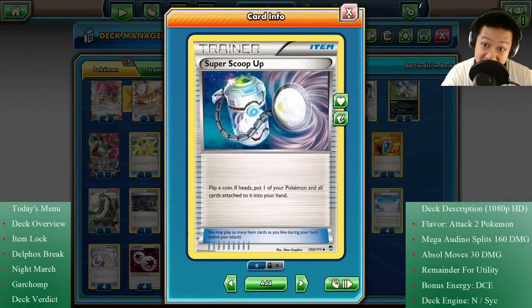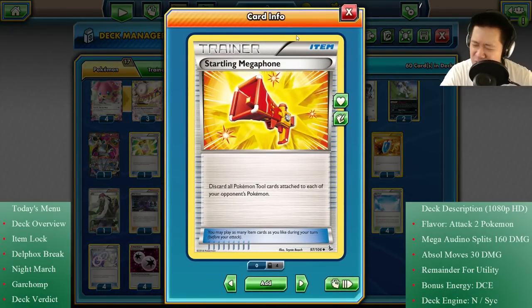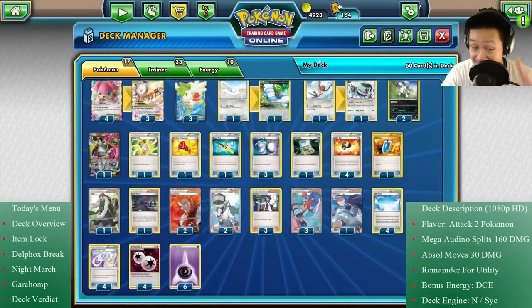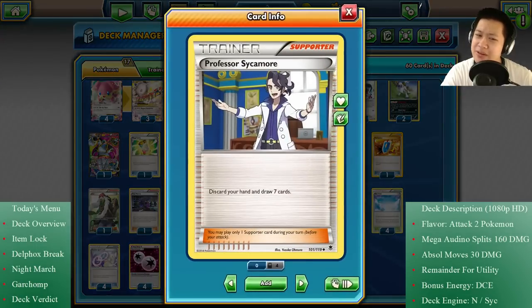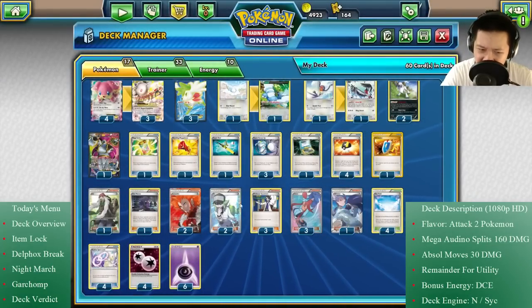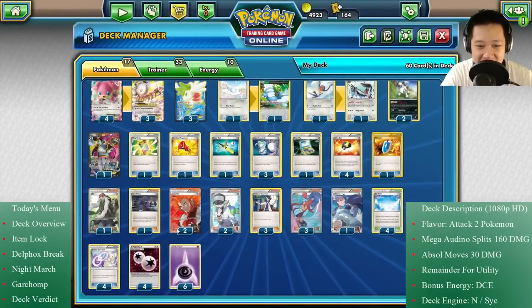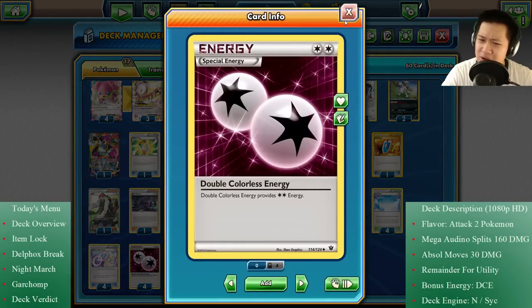Anything you need to retreat: get a Scoop Up. Scoop Up helps out Shaymin, helps out Absol, gets it to work again. Maybe they're wearing those level-40 hit-point-increasing Fighting Theory Belts or holding something annoying — get rid of it. We have just one Mega Turbo because we only have one Mega Audino, but sometimes you need that extra energy immediately and you can't wait a turn, so that one's enough. We got Super Rod, because the NSYNC part discards some crazy stuff. Town Map — you're gonna be knocking Pokémon off left and right and sometimes it's a very nice draw supporter.